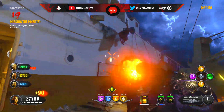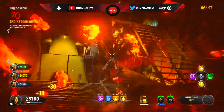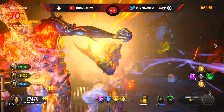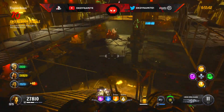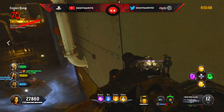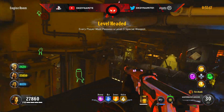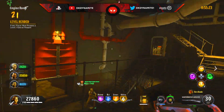Now for round number 20: survive a stoker onslaught in the engine room. This is obviously a very convoluted area, so I would recommend using your specialist. Hopefully you have a level two or level three by this point — the hammer and even the scepter can do a lot of damage to these stokers very quickly. Your weapons are not going to be fast enough taking out all the stokers, because with all those stoker attacks hitting you at once you're going to get insta-downed. The kraken and rocket launcher are also very effective — you can probably do this in about 45 seconds since there are only 15 stokers.